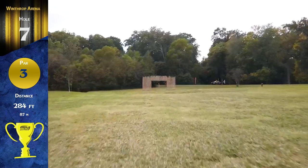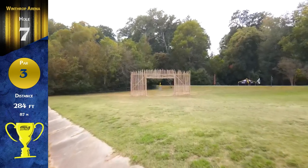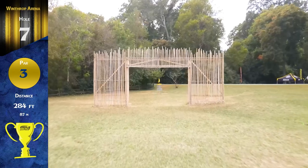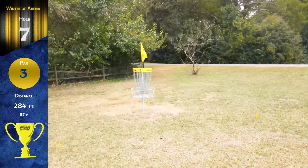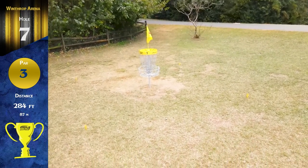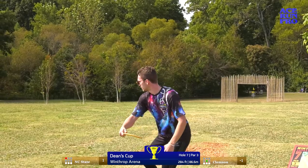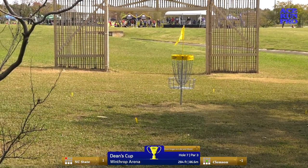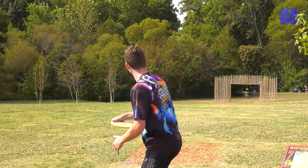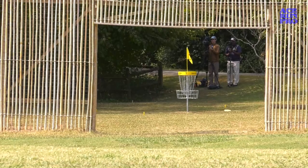Hole seven — another iconic hole. Get used to it, because there's more to come. This is a par three — we all know it, we all love it. 284 feet, triple mando — they call it the clown's mouth. There's two holes they kind of call that, but this is one of them. Get through the gates; there is out of bounds long, left, and right. The drop zone is rather tricky as well, adding about another 25 feet before the actual bamboo fence. Clemson first — oh, that looks nice! Good angle, just a swing back — off the cage itself! Nearly getting the ace. Go Tigers! Just a beautiful turn out of the hand and a last-second drift back, off the cage.